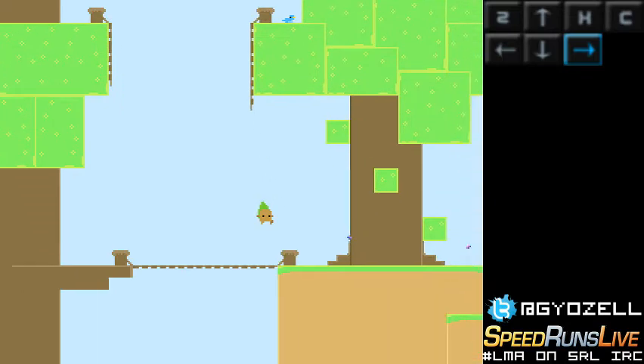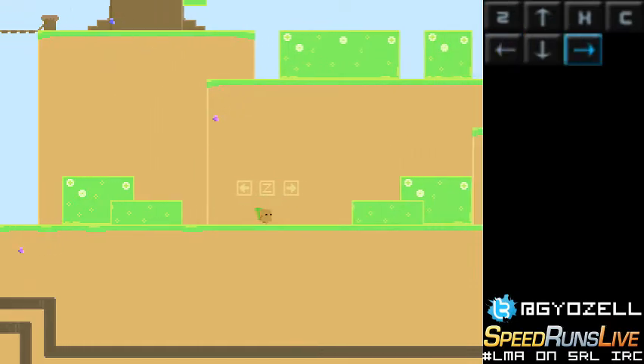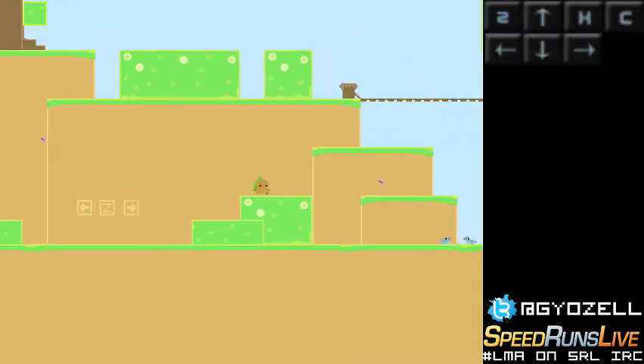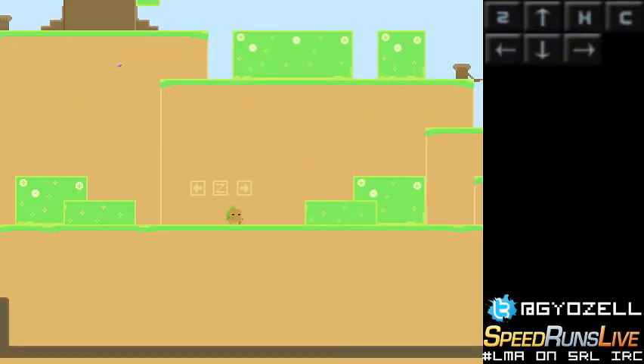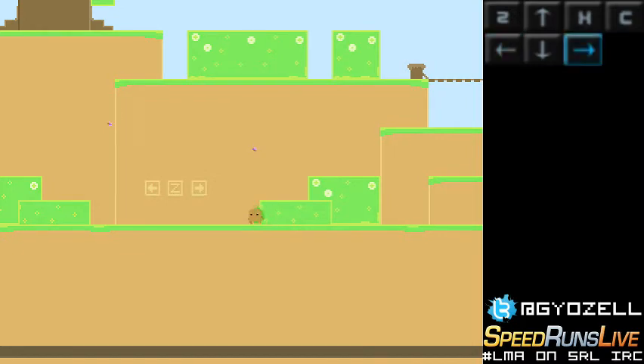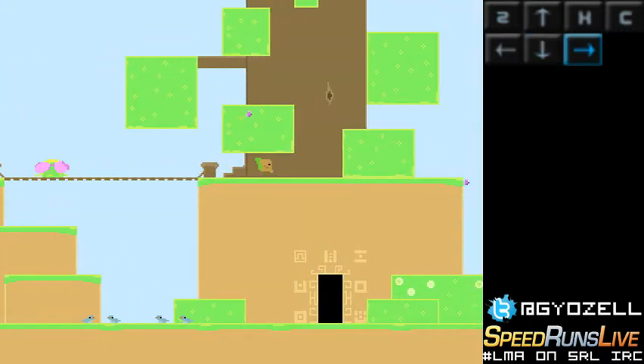We will get an item that you usually don't have this soon: the blowing plants. As you saw on the tree and on the windy zone, you have blowing plants that make you go up very fast. Normally you get an item after the first ending that makes you able to use these plants whenever you want. But if you just water here, it grows and you can take it. Now I'm overpowered because I have the blowing plants, which you will activate with the down arrow.